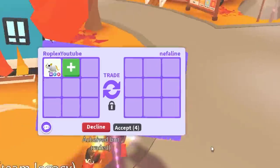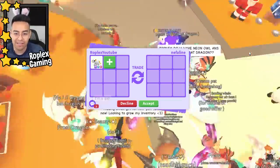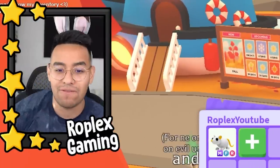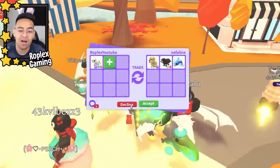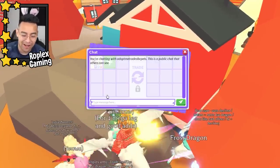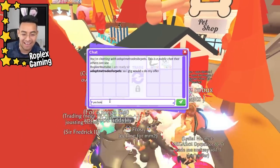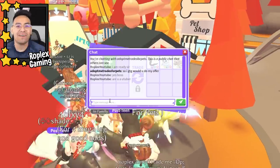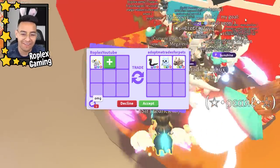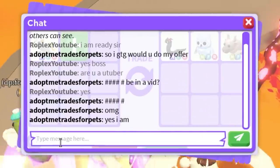Nepheline is someone we haven't traded yet. By the way, they fixed the bug where jumping in a crowd would launch your character into the sky — it doesn't happen anymore. Nepheline is putting up a mega dog, a neon otter, plus a dolphin. I think we're gonna have to do this one. I asked if they're a YouTuber because their name is 'Adopt Me Trades for Pets.' They confirmed they are, so if we do a trade they'll be in the video. Then a guy just got launched into the sky — holy smokes.